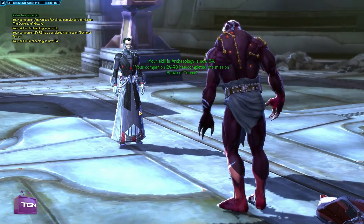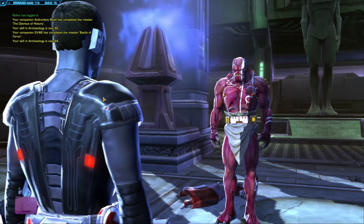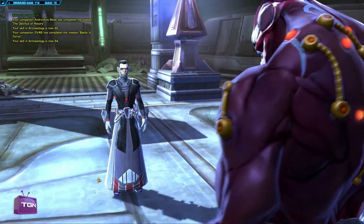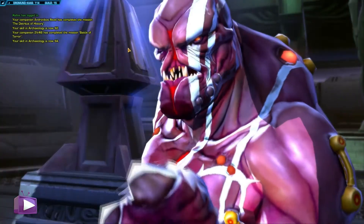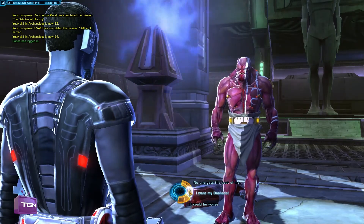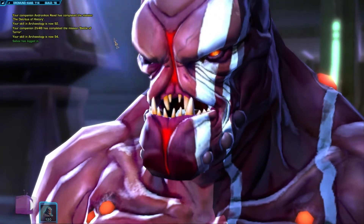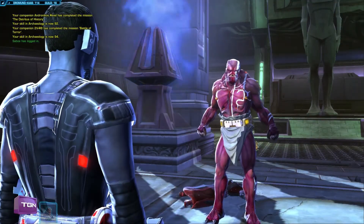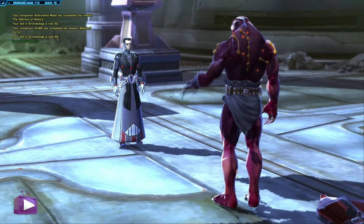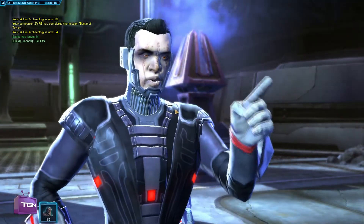What I wanted to talk about in this video was DPS — damage per second — which is something I had no real concept of. This fight is a good example of why DPS is so important. I was able to maximize my DPS by using abilities like Crushing Darkness, which is a periodic attack, and Force Lightning, which is another periodic attack — though that's more of an active one, meaning I can't do anything else while channeling it. Channel the Force helps me get Electrocute off, and Electrocute is not only periodic, it also stuns her — so it's one of my combo lead-off moves.